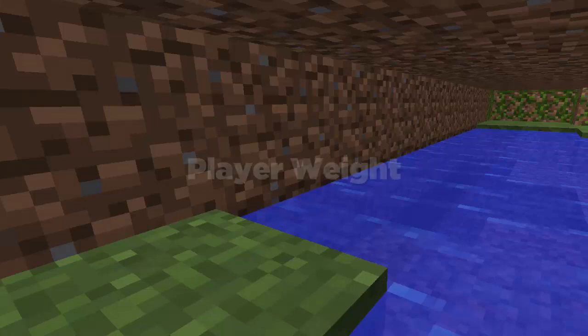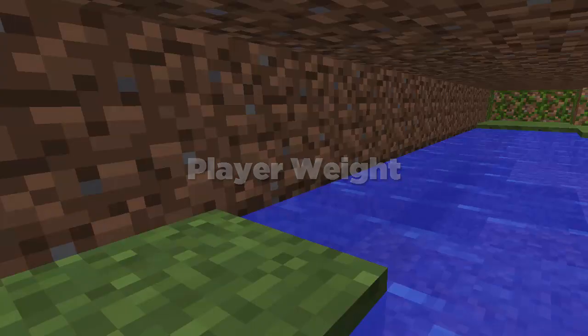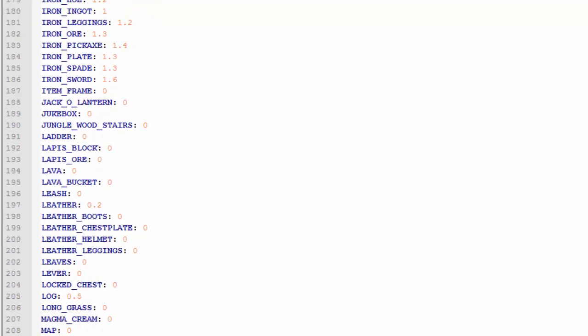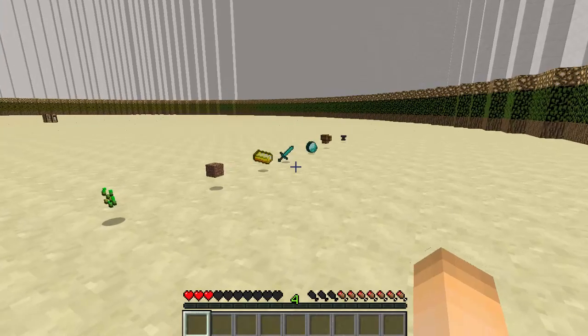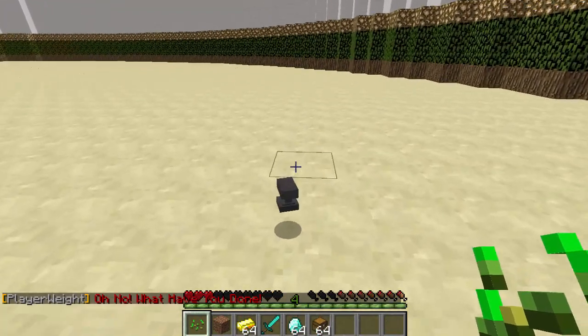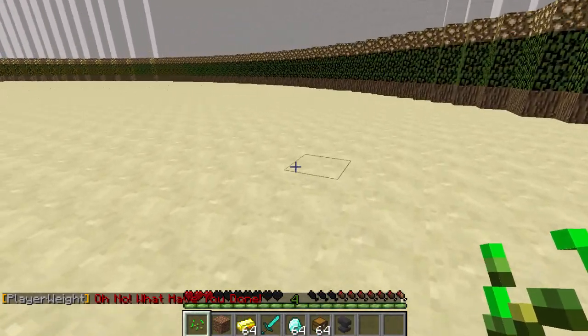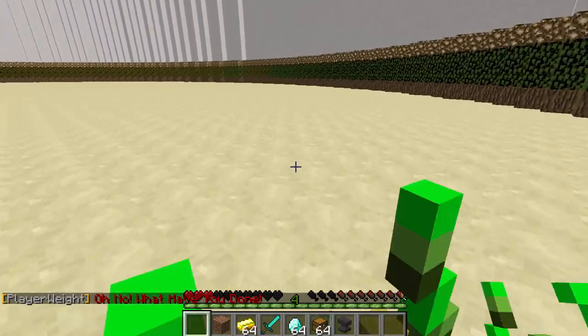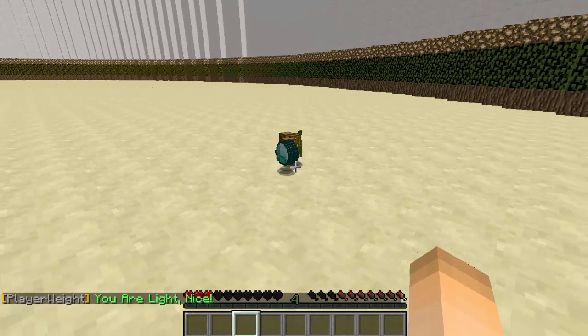Number 1 is a plugin called Player Weight. This will add weight based on whatever item you pick up. You can customize the weight of all the items and it will basically add on a lot of weight. Based on how much weight your player has, it will appear in the experience bar and your speed will also be decreased. So the more items you pick up, the slower you are and the heavier you are — pretty realistic, because usually the more weight we put on, the slower we go.